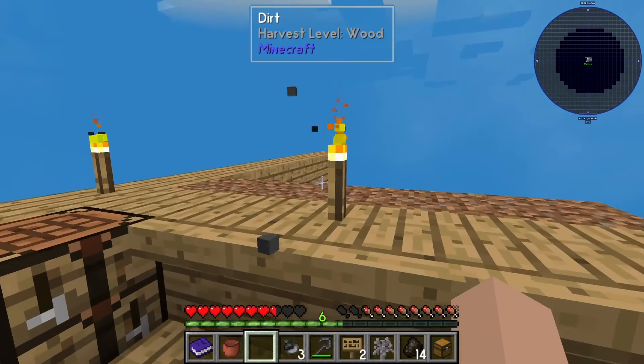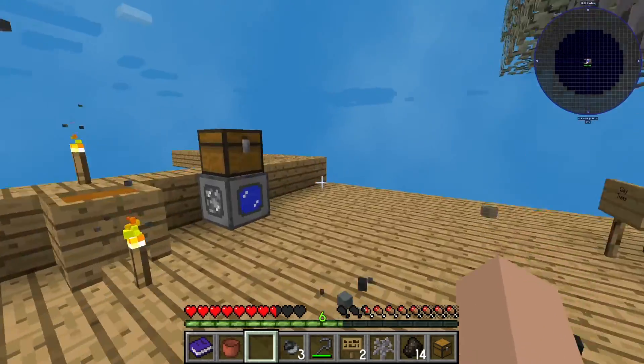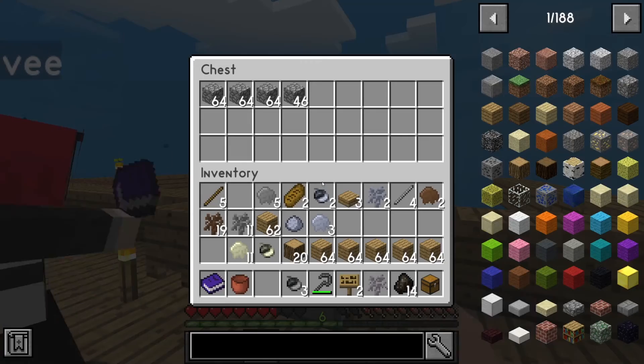Hello everybody, and welcome back to Sky Factory 4 with my sister. Hello. Alright, so in the last episode we ran around aimlessly doing absolutely nothing for most of the episode, and then at the end we made a cobblestone generator, which is very efficient.